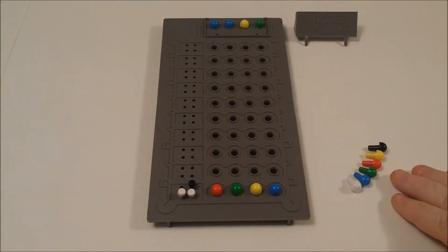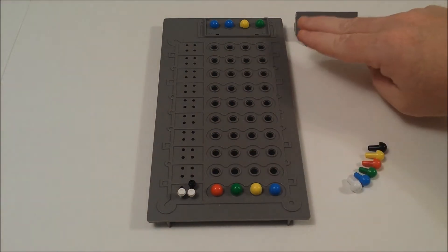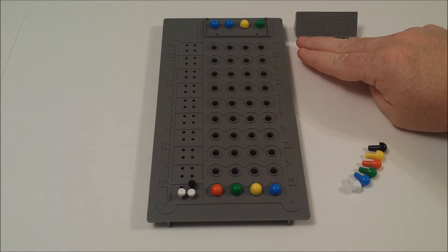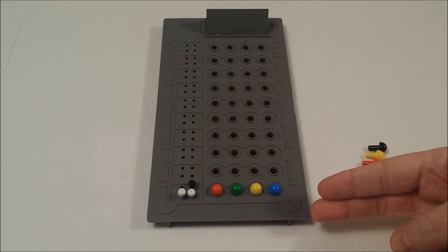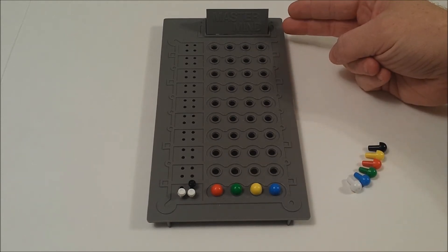We're looking at the 1973 version of Mastermind. Let's check it out. There are six colored pins to choose from — a code breaker and a code maker. The code maker will select four pins of their choice and place them behind their shield. The code breaker has 10 opportunities to figure out what the proper combination is to win.